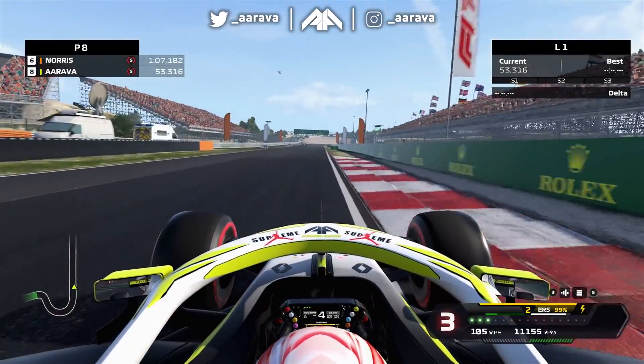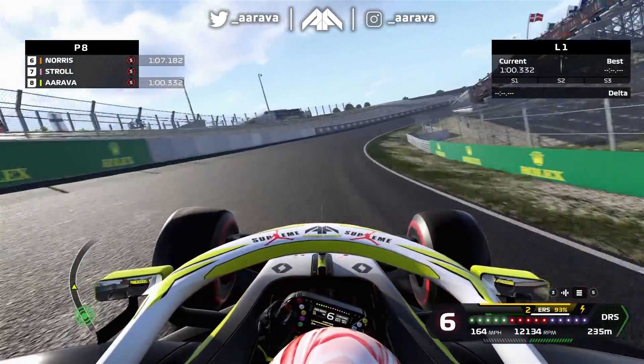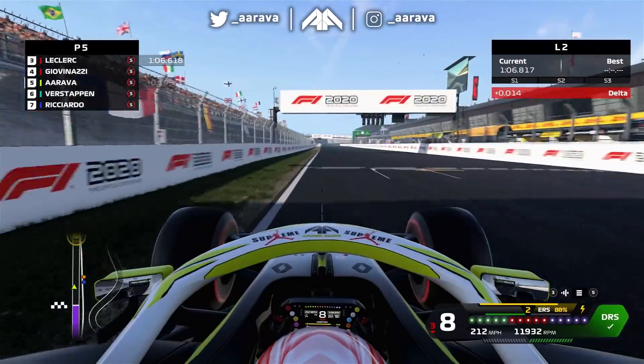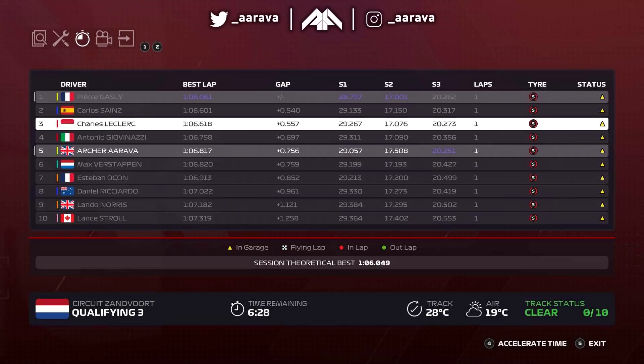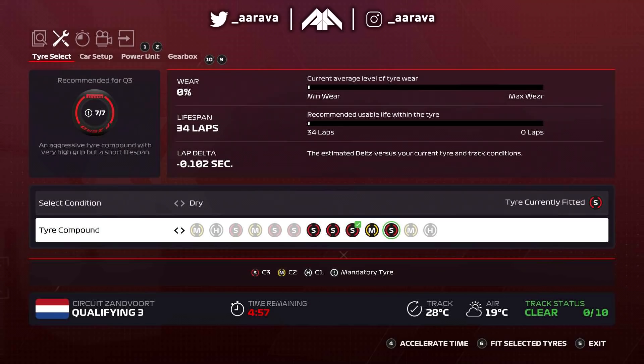Unless everyone else is a lot slower, I think we might have difficulty being towards the front end where Gasly should be with a maxed out car. We're here in Q3, and it's P5 at the moment behind Leclerc and Giovinazzi. We are a good 7.5 tenths behind our teammate who's on provisional pole position - he's done a stonking job in the same machinery. The two McLarens tripped over themselves, and Ricciardo and Verstappen are also a little bit slow. So actually, P5 is pretty good.